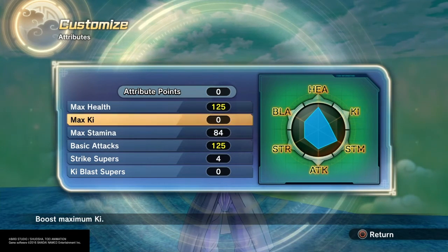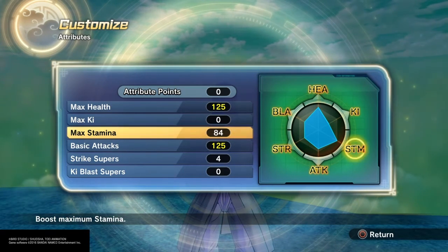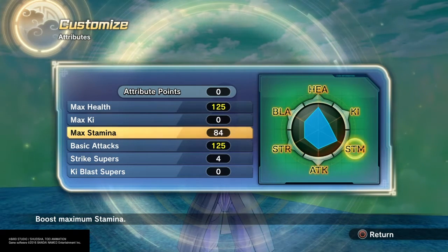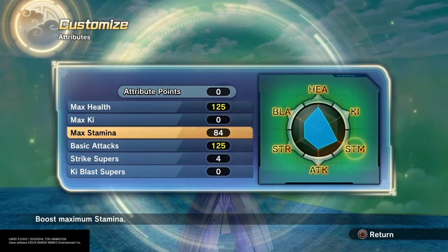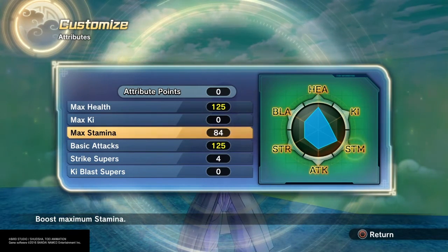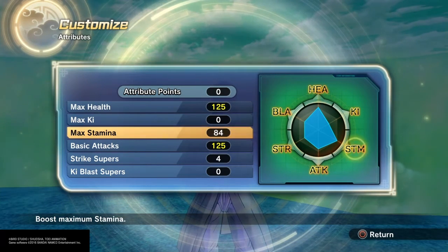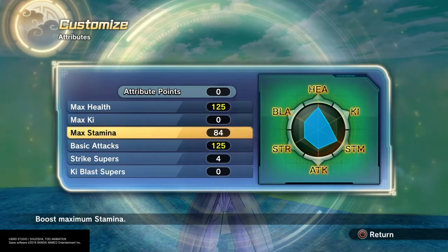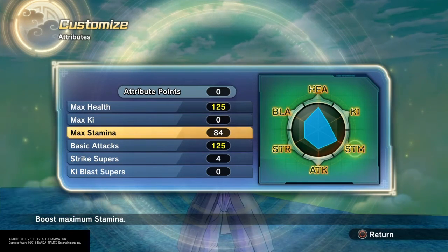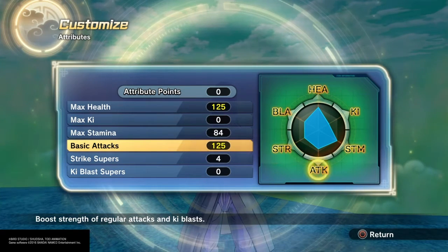For this particular build, I'm probably going to be rocking with 5 bars of ki. I put 84 points of max stamina because since 1 bar is 42 points, I basically doubled up on that to give me 2 bars. So that's 2 bars of stamina. And if you add the QQ bang — the plus 3 QQ bang that I have — that's about 1 and a half bars of stamina. Add the 1 and a half plus the 2 bars and the 5 bars you already started out with, that's 8 and a half bars of stamina.